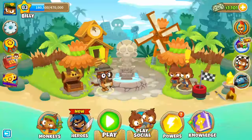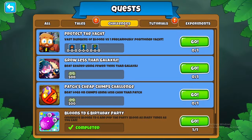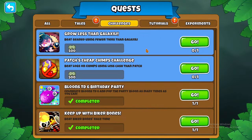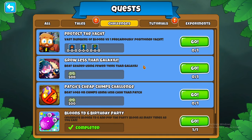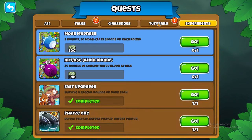For community challenges, go through and do all of them if you haven't. Some of them are really easy — like the Biker Bones one, the birthday party one. Those are the ones you want to do.